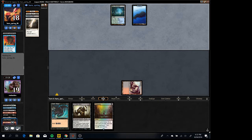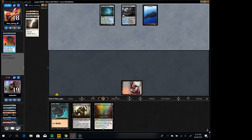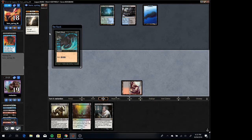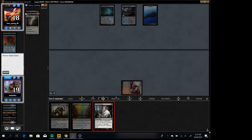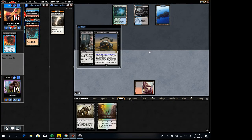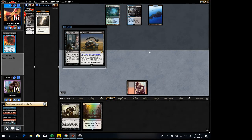No cantrip please, just draw a land. Pass. No Vendilion Clique, no Fluster Storm. Fluster Storm would hit the Dark Ritual. Just gives us a little breathing room because we can Entomb if he drew another Surgical or Snap. Oh, unbelievable — you probably won't forget that one. That's annoying. So we're gonna take Gideon and we're gonna Entomb. I don't think Tight Spot's gonna be good enough.